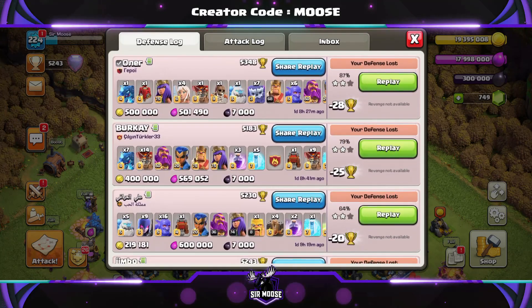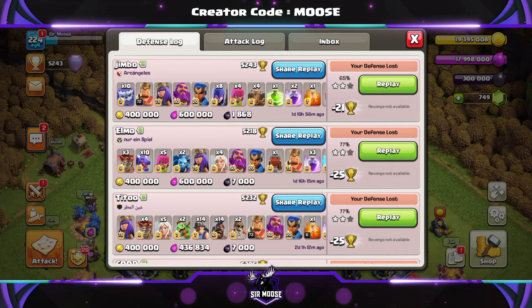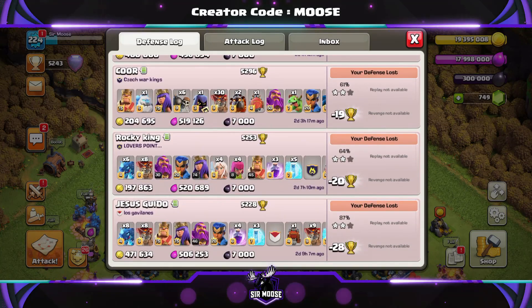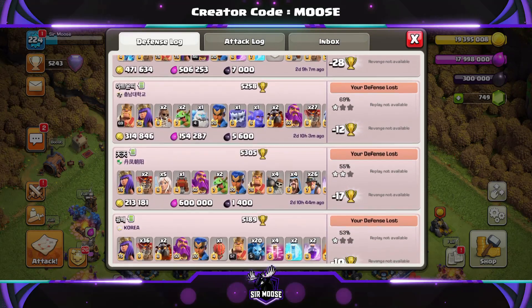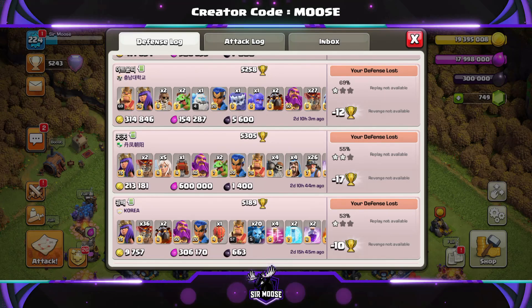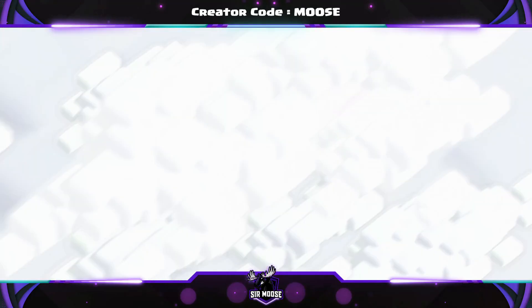Here's the Legend League defence log for the base. We're going to scroll through and check out the defences, then watch some awesome replays. In summary: we had 15 attacks over a two-day period in the Legend League. Of those 15 attacks, three were one-star attacks and 12 were two-star attacks — no three-star attacks against the base, which in the Legend League at the moment is really, really good.